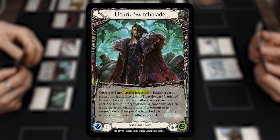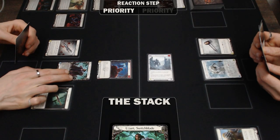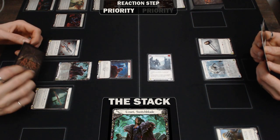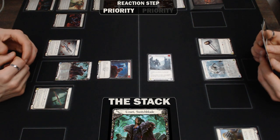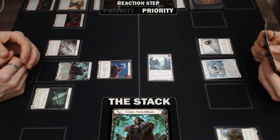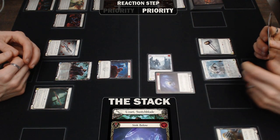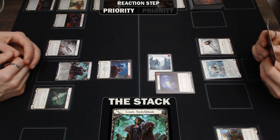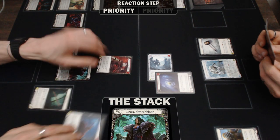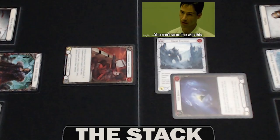Azuri's hero ability is an attack reaction, so just like all other attack reactions, it gets added to the stack before it resolves. Banishing a card face down is the cost of the ability, so that happens before priority is passed. While it's an unresolved layer on the stack, the defending player can add instants and defense reactions on top of it. This is how the defending player can play a defense reaction before Azuri can actually swap in a commanding cocker — its continuous effect is not functional until after Azuri's reaction has been resolved.